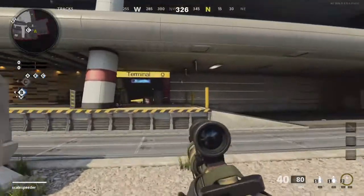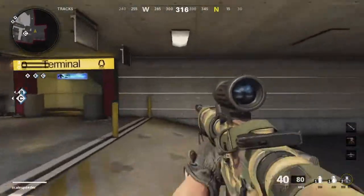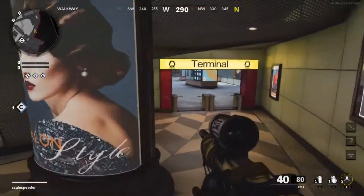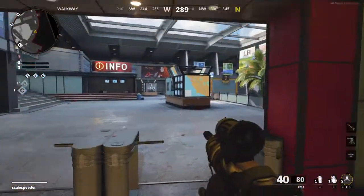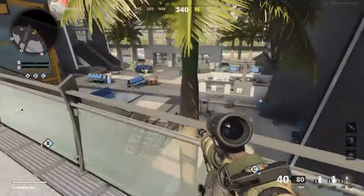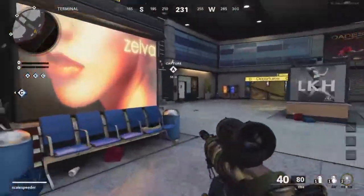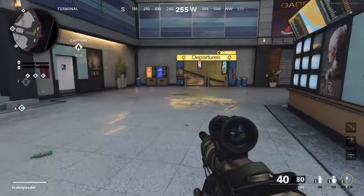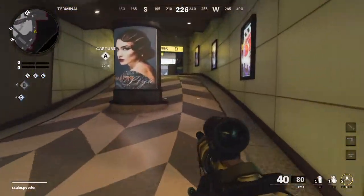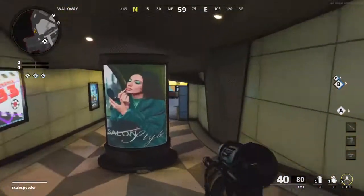Let's take a wander up to this really long flanking route on the north of the map. It looks amazing, doesn't it - looks really, really good. Can't get down there. So we can go all the way around here; it's not actually that big, this map. That then cuts us to the back of the A flag there.